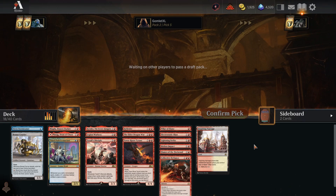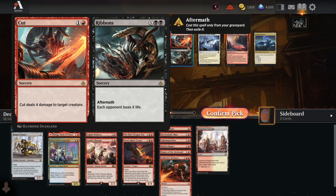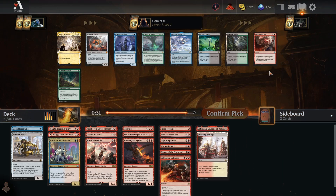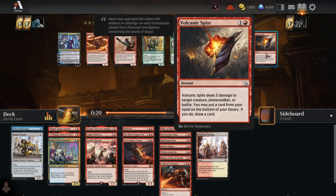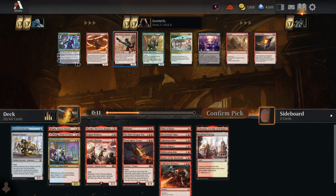Obliterating Bolt is a better version of Cut for us, so I'll take that over Commit to Memory. There's also Atarka or Champion of Wits. Volcanic Spite deals 3 to anything but a player, and lets you ditch and draw a card. There's also a Braid with the flexibility of blowing up artifacts, and Siege Gang Commander as a finisher. I kind of like grabbing the finisher — we'll scoop up Siege Gang. I'm doing pretty great getting lots of burn since nobody's really been taking it in this draft pod.